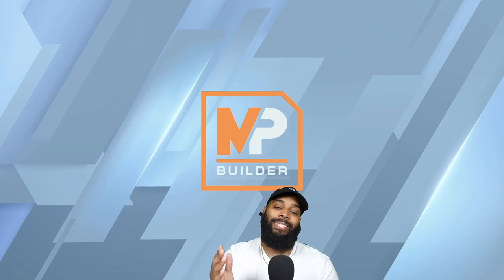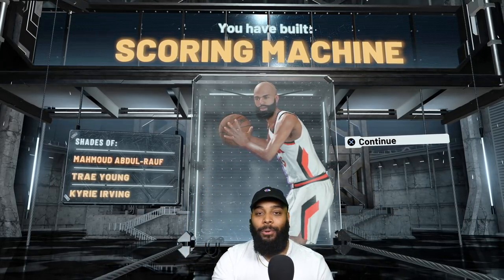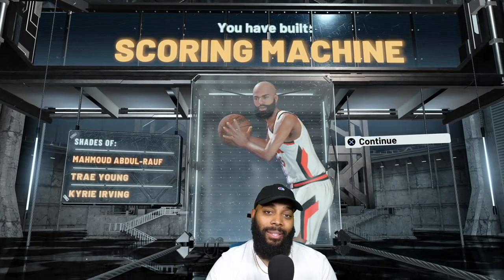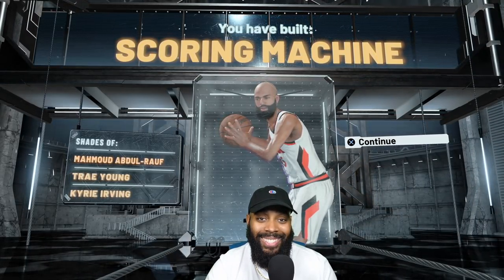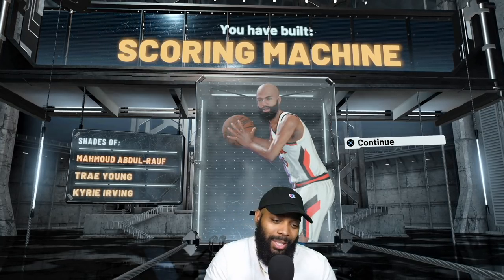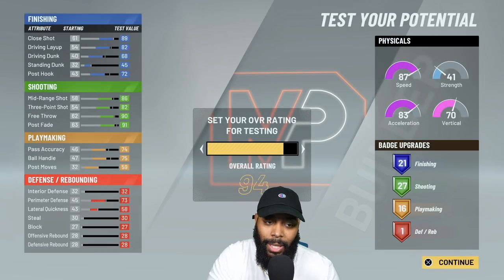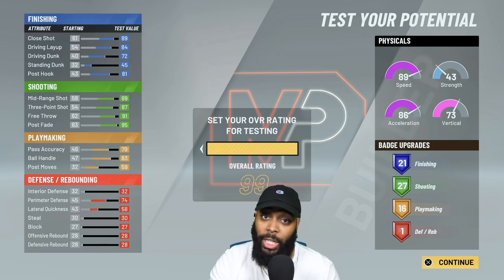Spot-up shooter selected — the Scoring Machine is back, people! I revealed my favorite build in NBA 2K20 late in the year, and I'm here to say this build is an offensive threat — little pun there. This build is built for Kyrie Irving, Trey Young types — it's crazy. Let's hop into badges. At 99 overall, you see what type of time you're on. You're a defensive liability; you're not here to play defense, you're here to get buckets.